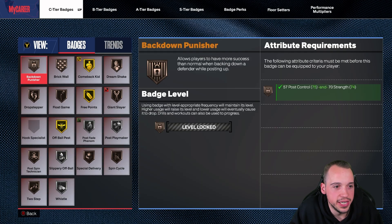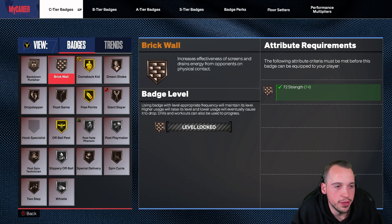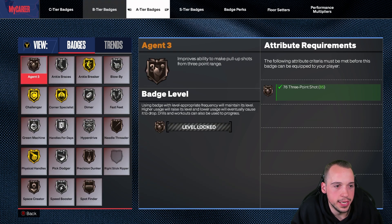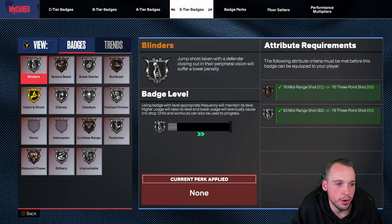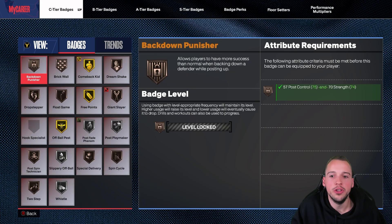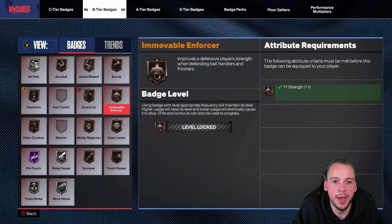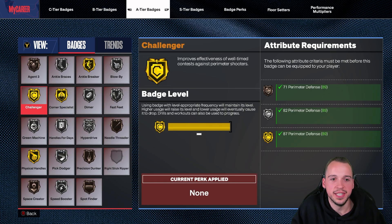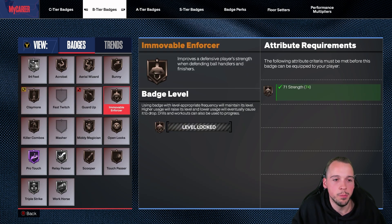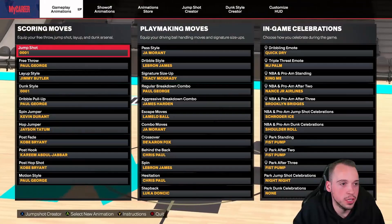Going through the badge tiers — I do have a couple of perks and floor setters added on. Here are the C tiers, B tiers, A tiers, and for your S tiers you have Catch and Shoot. Bulldozer is a very underrated badge — I really like it — and you do get Backdoor Punisher which is nice to have, same with Brick Wall. There is your Immovable Enforcer badge which improves the player's strength when defending ball handlers and finishers. You also get Gold Challenger, which combined with Clamps and Immovable Enforcer gives you the potential to get blocks.